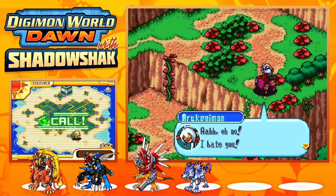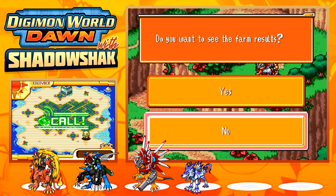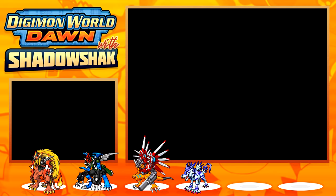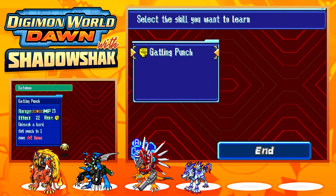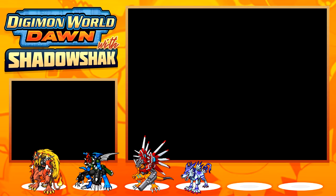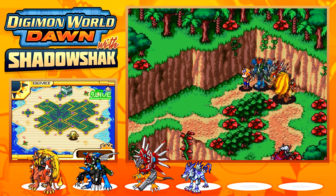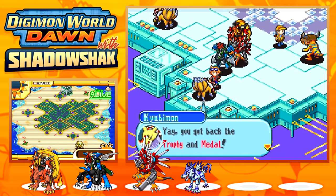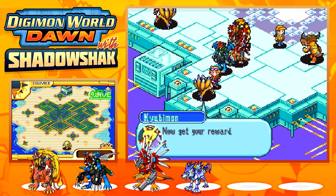We're getting a lot of experience, which is great. I need some beast experience for my Gabumon though. We got the cool trophy! Now we head back and return the trophy to Cubamon. She says: 'Thank you — you're the best! I guess it was my fault for being beautiful. I'm such a bad woman.'